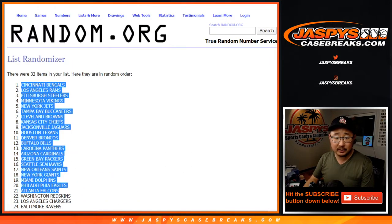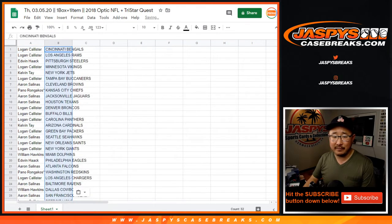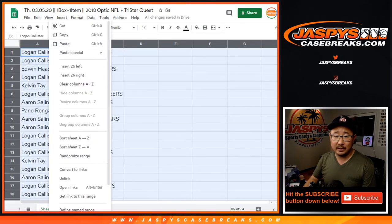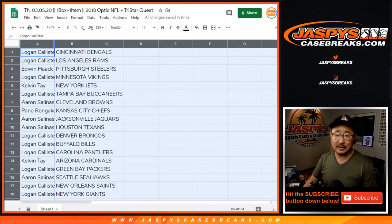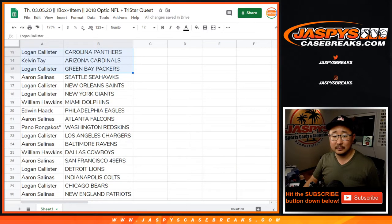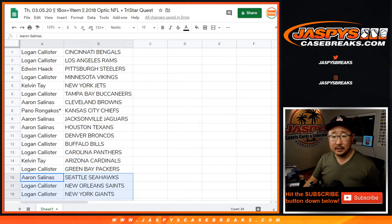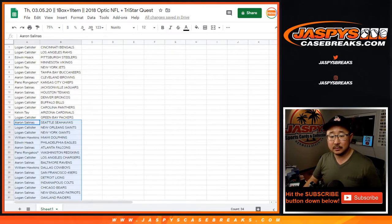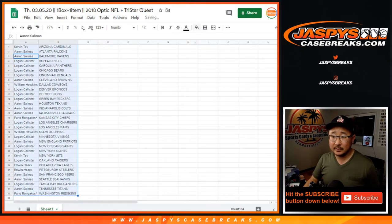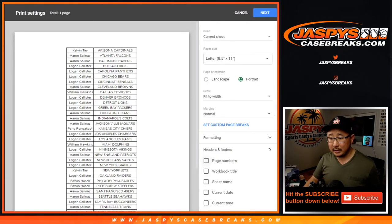After 10 times, we got the Bengals down to the Titans. No one's going to trade, right? I'm just going to fly through this — I'm not even going to read all these names. I'm going to preserve my voice, but there you go. There's everyone right there. Now let's alphabetize by team. Let's print. Let's rip.